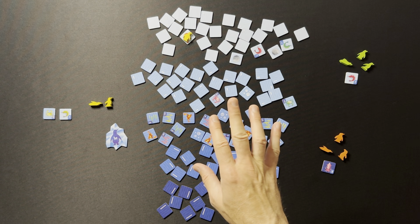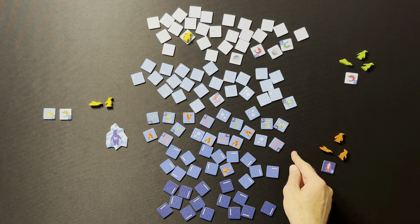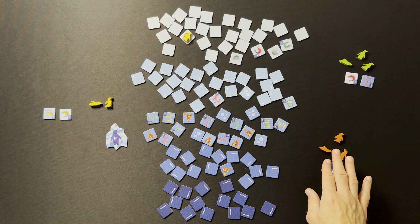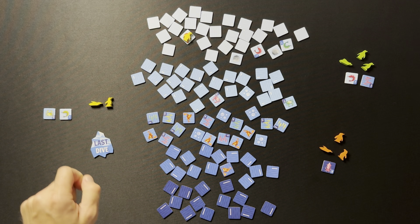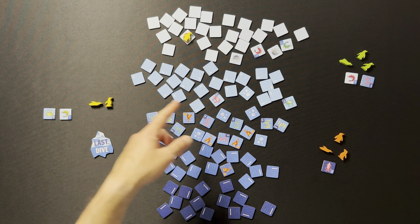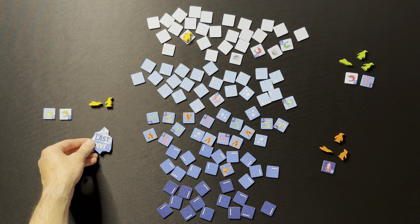Play proceeds until all tiles at one depth have been turned over. When that happens, it triggers the beginning of the end game. Every player still gets a last dive — including the player who triggered it. So if yellow triggers it, green and orange still each get a last dive, and then yellow also gets a last dive in the next rotation.